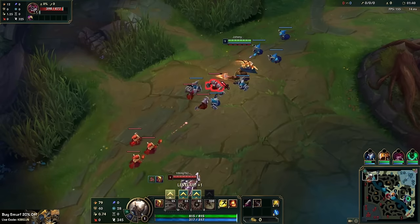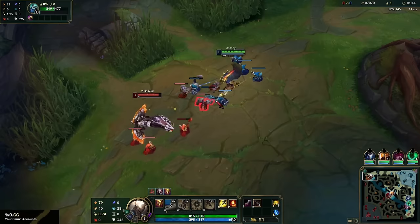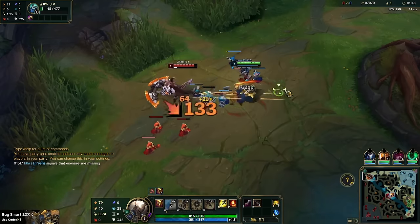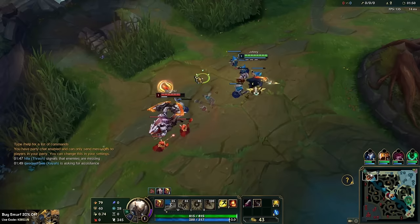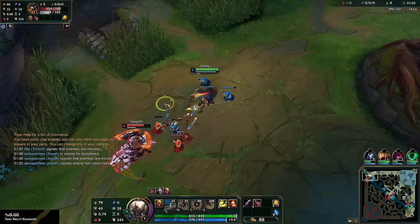We're in the Renekton matchup today. To win all matchups I've got, I play for first push into the cheater recall — that's exactly what we're going to do — and we're throwing some Q pokes right at him, some decent poking here.